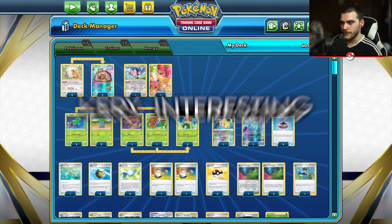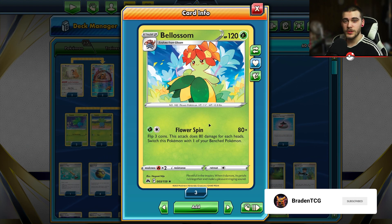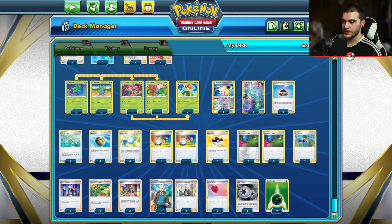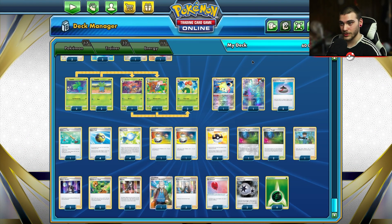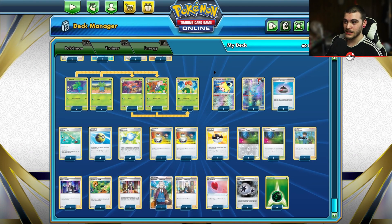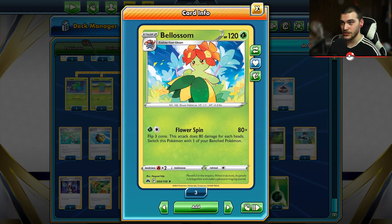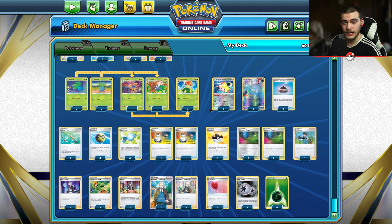What is going on guys, today we are looking at a very interesting Blossom deck. We play Blossom - when you flip three coins you do 80 damage per heads, so you're doing 240 damage if you get all three heads. We play Glimwood Tangle so you can re-flip after those three coins, and Radiant Jirachi to take care of any V-Maxes we can't knock out in one hit. We also use the Barrel for our draw engine and some Rare Candies since this is a Stage 2.